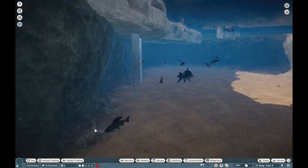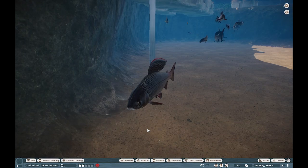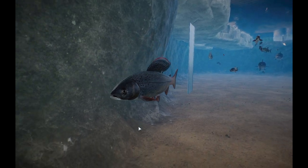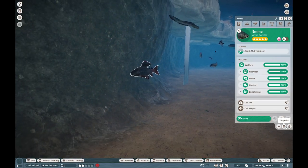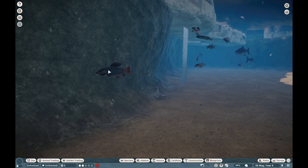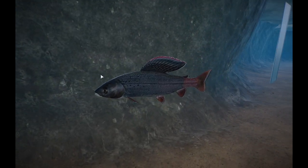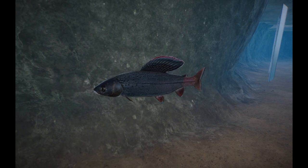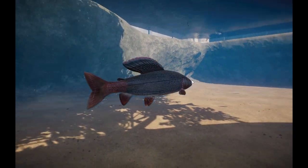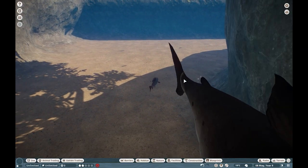Making our way throughout here, we have a lot of other fish to check out. This is the Arctic Grayling — a super awesome creature. Despite the name, these guys are actually found in North America, in the Pacific Northwest and surrounding areas, and they inhabit rivers and lakes. I really do love the fins on them — really, really beautiful. Especially if you're trying to make a North American aquarium, these are super awesome for that.